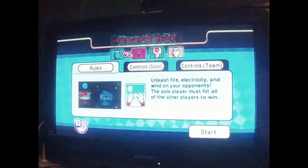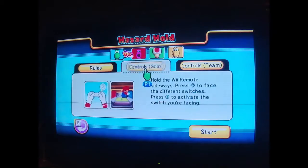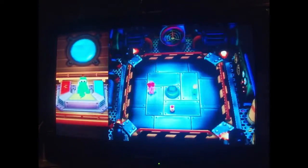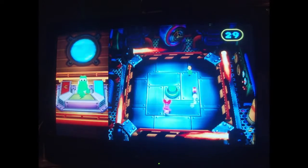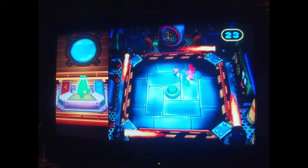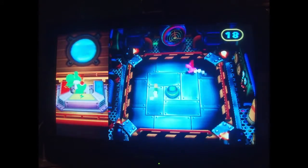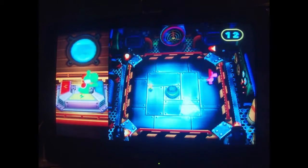Next is Hazard Hold — unleash fire, electricity, and wind on your opponents. The solo player must hit all four players to win, so you just go for the switches. I tried being the solo player on this before — it actually isn't that bad, it's kind of easy. Fire doesn't really do much, you have to really just go on the electric and get lucky with the wind.